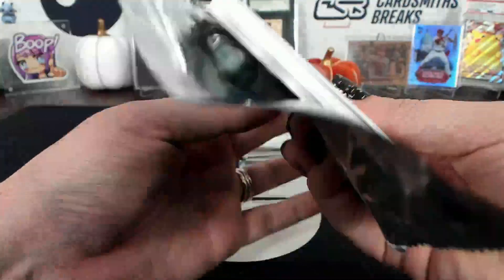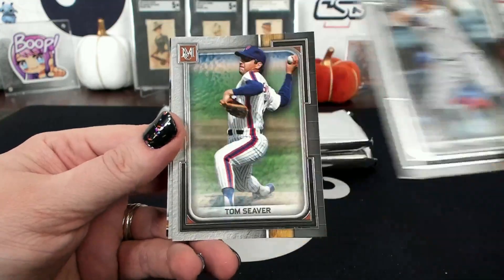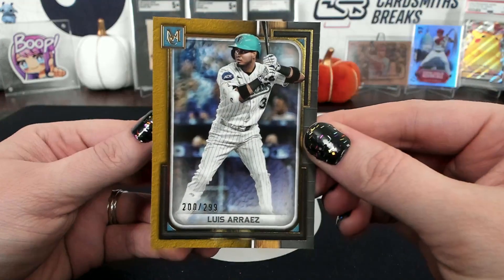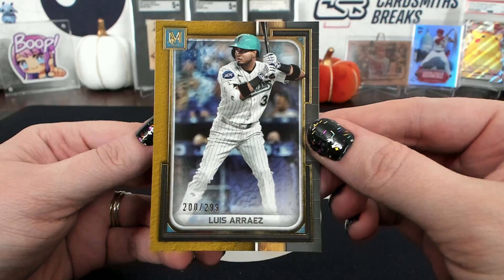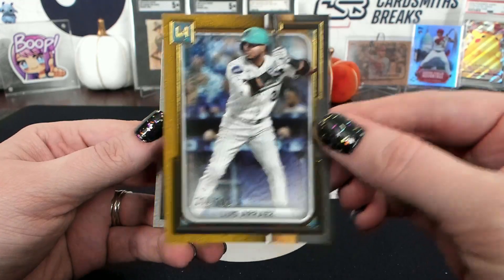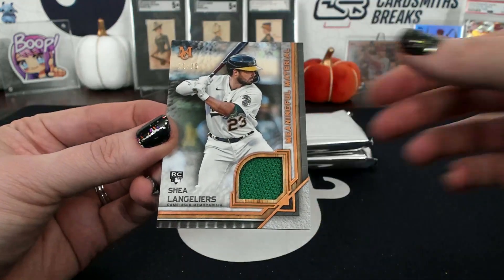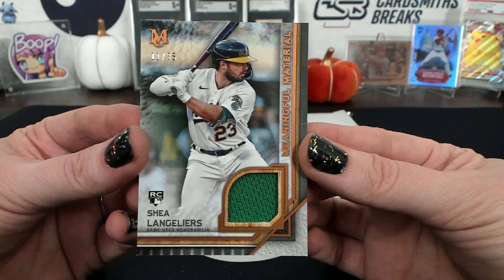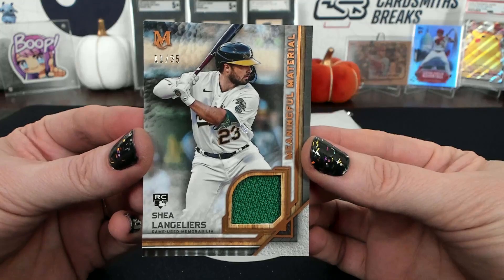That's one of those cards where I have a feeling it's a redemption because it wouldn't fit in a pack. Peraza, Siever, Clayton Kershaw, gold to 299. Arise — oh my goodness, that looks amazing. Those are beautiful, dude. That's so cool. Miami. Kershaw, and 11 of 35, Shay Langleyers meaningful material — it's hard to say. Oakland, Shay Langleyers, to 35.